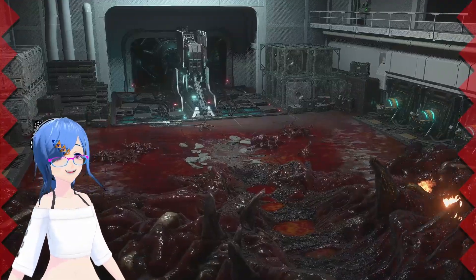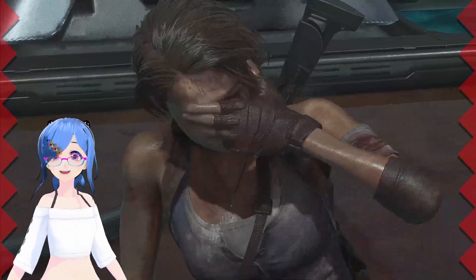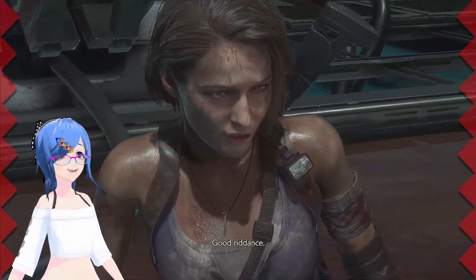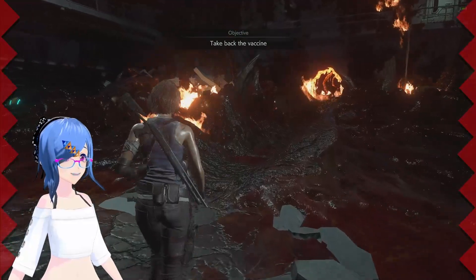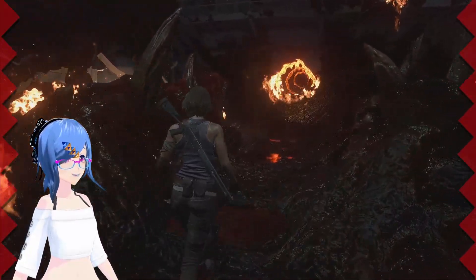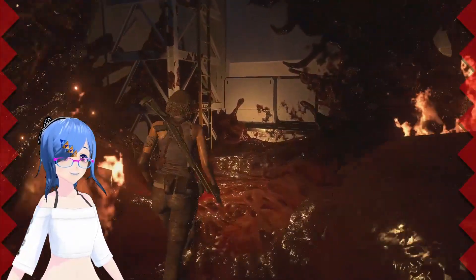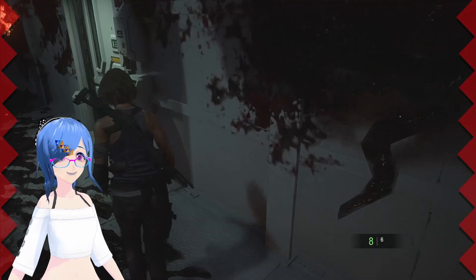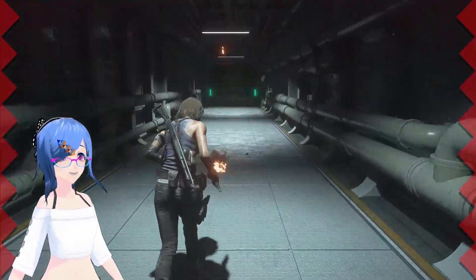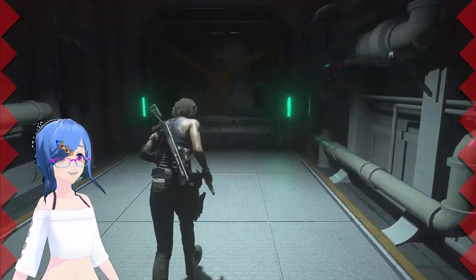Ew, yuck! Ha ha ha ha! At least I have a way out of the building, I guess, and probably large surrounding areas of the world around it! Let's get the heck out of here! Where's the way out? Here we go! It's a rather random path, but thankfully there's a ladder. Where the heck could we go next? Good door! Hopefully we can just make a straight run for it and there's nothing else that's gonna get in my way!